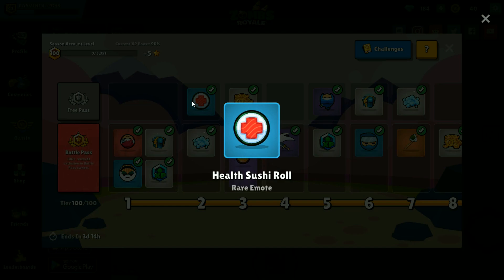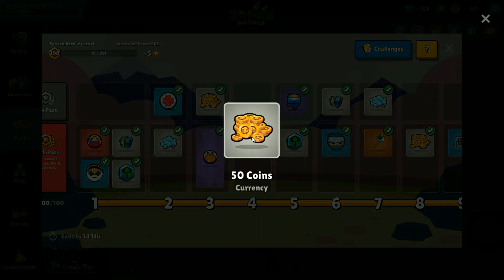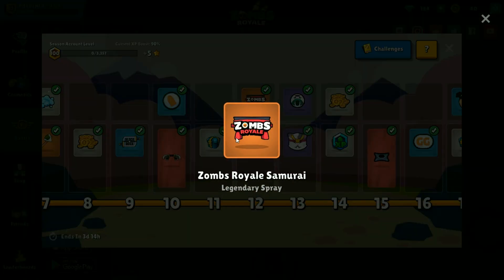So you can get this sushi thing which is pretty cool — it's a nice little thing to have if you're needing to use it. You've got some coins, an outfit, a chest, and some gems. You can get gems throughout the Battle Pass but you don't get very many unfortunately. There's another one there which comes in pretty handy.